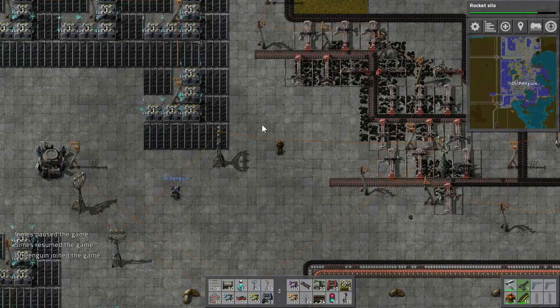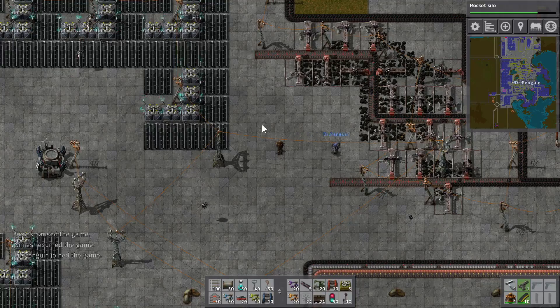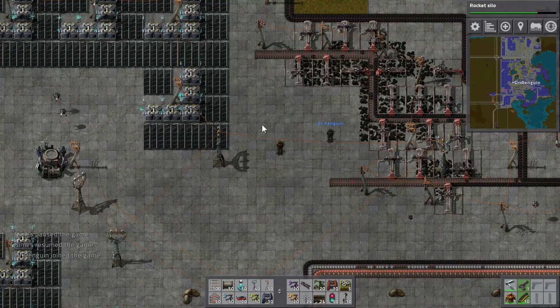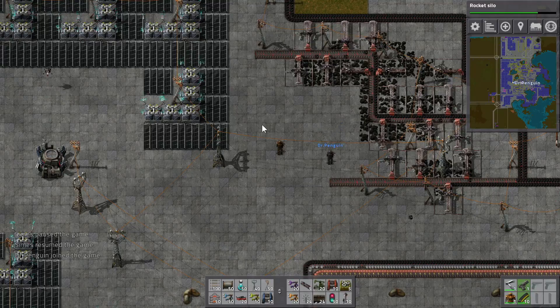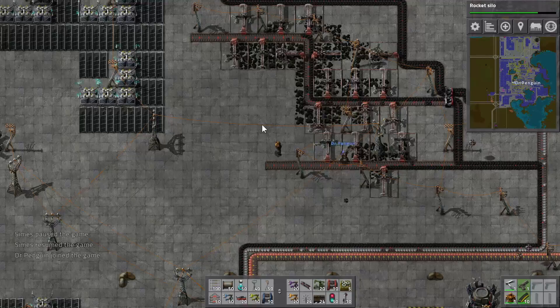Hello everyone, I'm Symes. With me as usual is Robin. Hello there. And welcome back to Factorio. All this lovely coal — look at all that coal. It's a thing of, well not necessarily beauty, but a thing of coal. A thing of coal, certainly.